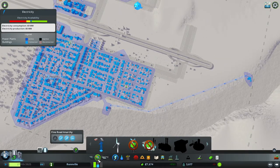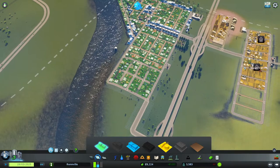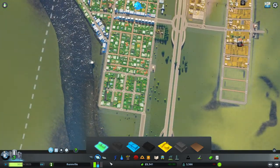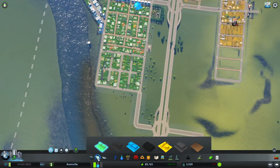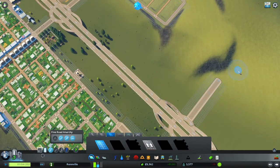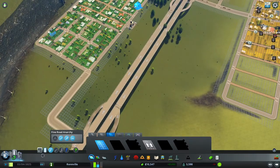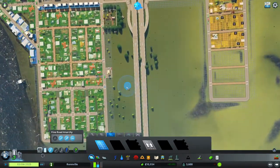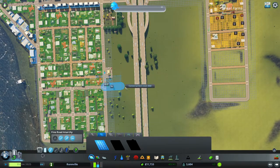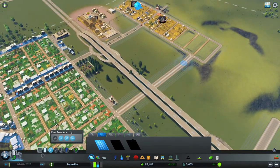Now we just need to do some more zoning. Because the highway is raised, we can create connecting roads that go across to the other part of our city — the farming area. Let's use an arterial road there, and we can probably use a collector road rather than arterial — a four-lane road. We can go right underneath the highway and connect up. So we've got another way to get across now — instead of going through that one busy road, people can use this new road.